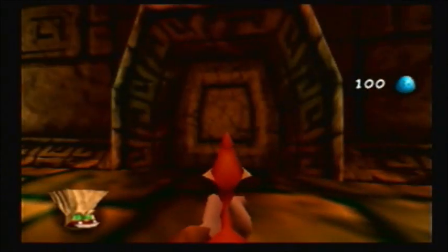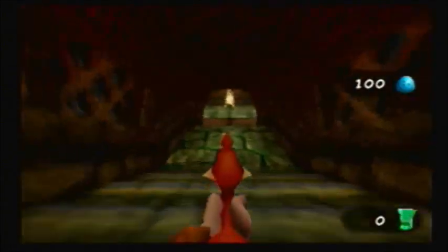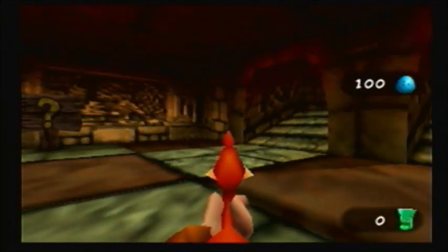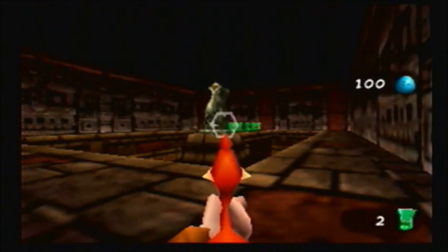If you've played GoldenEye for the N64, this might look a little bit familiar, and if you've played only the first Banjo-Kazooie game you might be thinking, what the heck, a first-person segment? One of the abilities that you can get in this level lets you do this first-person mode. You have to get that ability before you can come in here, and you can get it pretty easily just by climbing up some vines and ledges near the entrance of the level. These first-person sections are a new addition to the series.